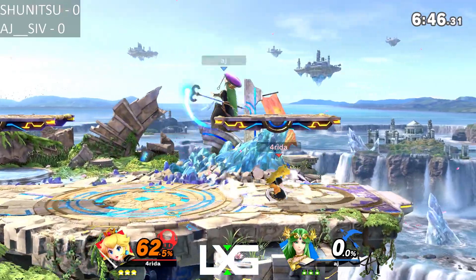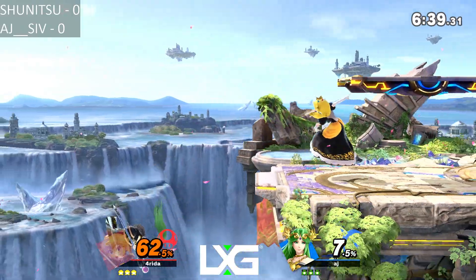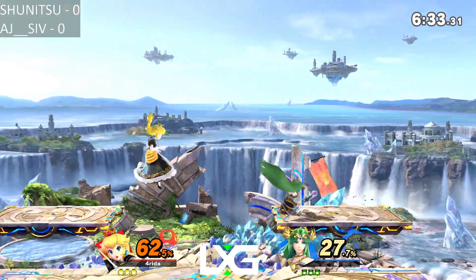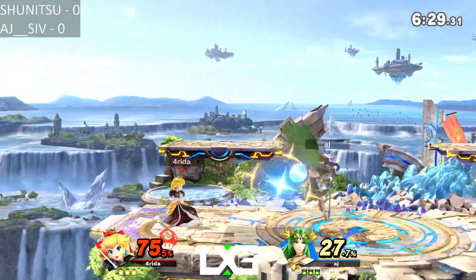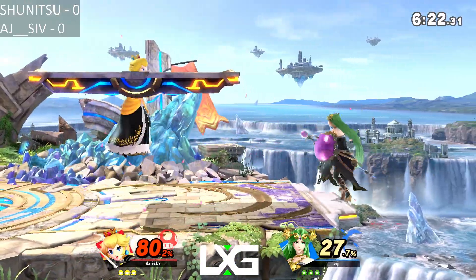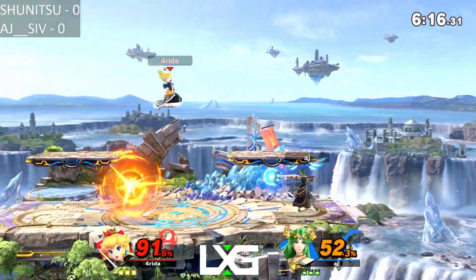60% right off the bat — it's a good way to start the game off. The big difference I see in comparison to our last set is that AJ is able to start neutral significantly easier. He won the first interaction quite quickly and I think that set him up really well for later on. AJ is also playing a lot more patiently in this set — he's okay with playing a slower paced game, finding his spots.